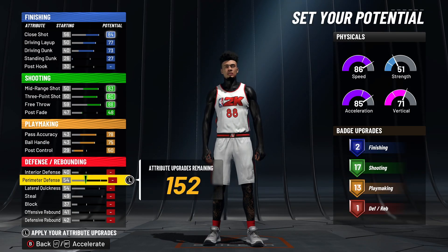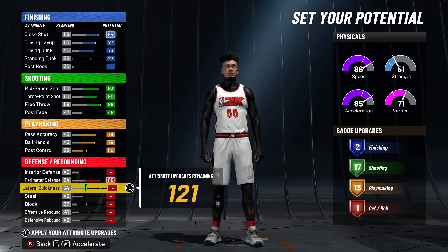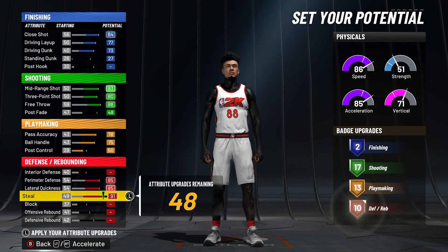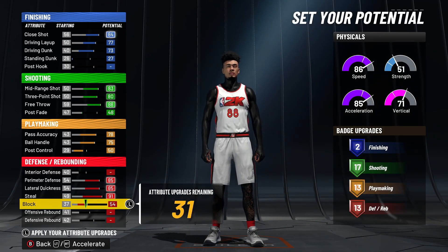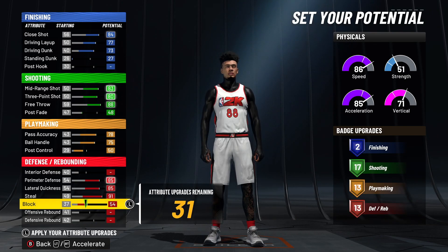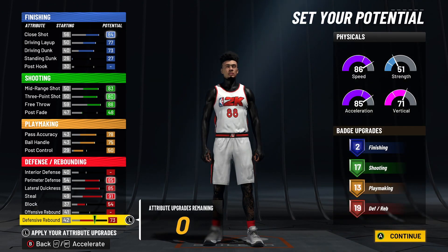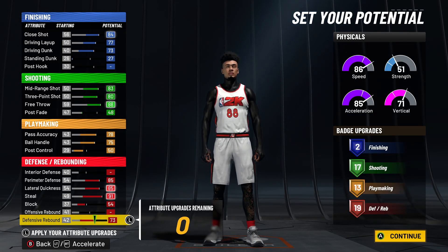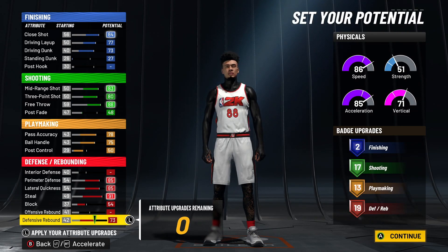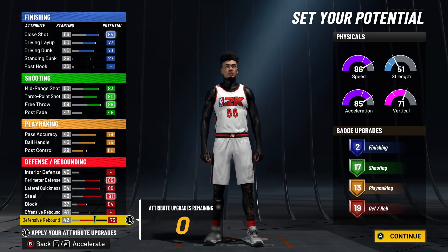For defense, this build has amazing defense — it's actually crazy. Max out your perimeter defense to an 85, lateral quickness to an 85, steal to a 91, and block to a 54. Even with a 54 block you'll get chase downs, and you'll have Hall of Fame rim protector, Hall of Fame chase down artist, and Hall of Fame intimidator to make up for the lower block rating. Put your last 31 upgrades on defensive rebound, which gives 19 defensive rebounding badges. The full badge count is: 2 finishing, 17 shooting, 13 playmaking, and 19 defensive badges.